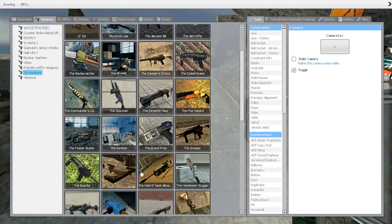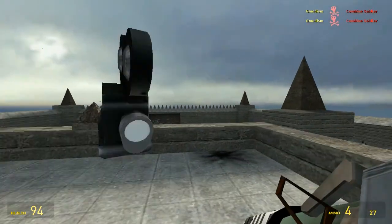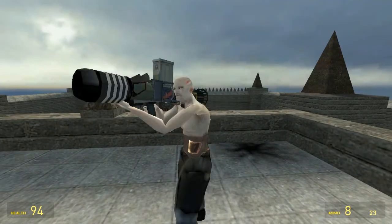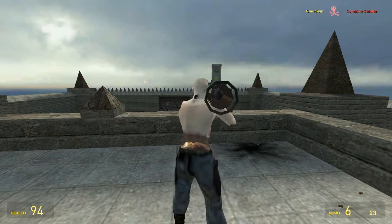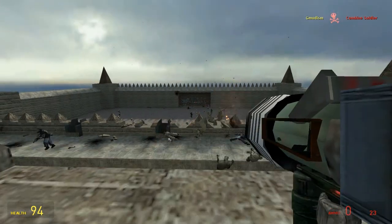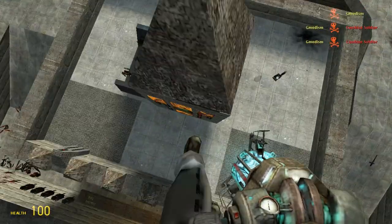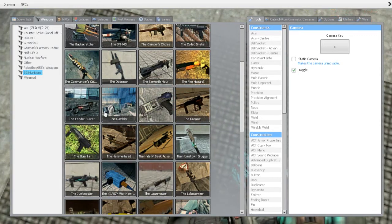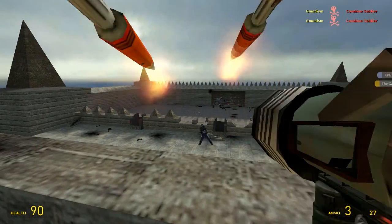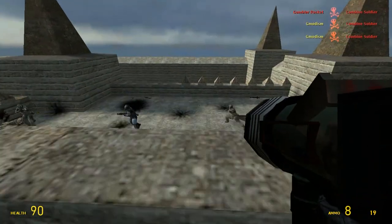Then we have the Gambler - that sounds like a dangerous name. This looks cool though. It looks like you can't steer the projectiles. I like the Gambler! Let's gamble some more. It fires three rockets like that - can we steer them? Maybe not. Insane, wow.